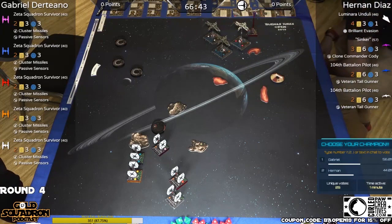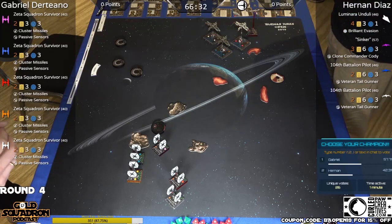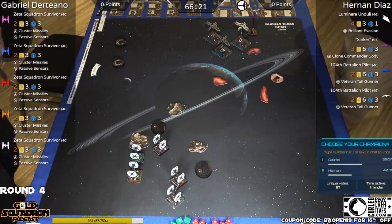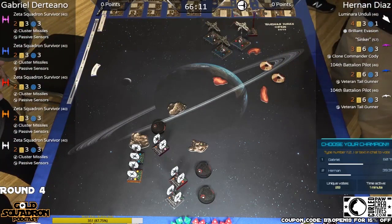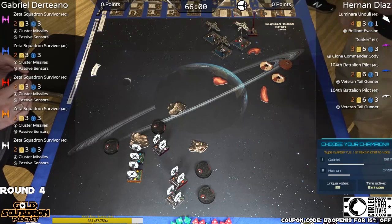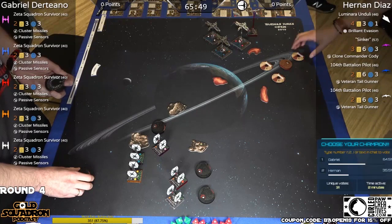Luminara's a little behind — you want to fly Luminara a little behind. Let's talk about Luminara's ability: she's basically the old sensor jammer for anybody who used to play first edition. Her ability reads: while a friendly ship at range zero to two defends, if it is not in the attacker's bullseye, you may spend one force. If you do, change one crit to a hit or one hit to a focus. The idea is forcing the enemy to spend their tokens when they don't have to, or just protecting them from crits.